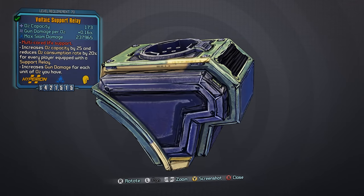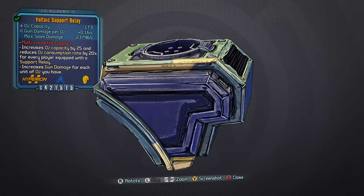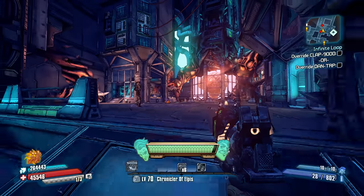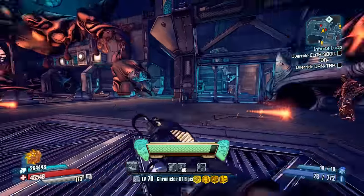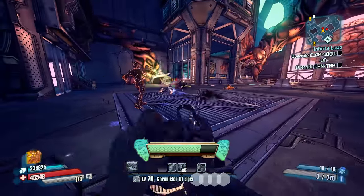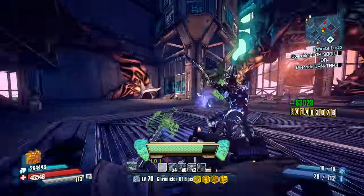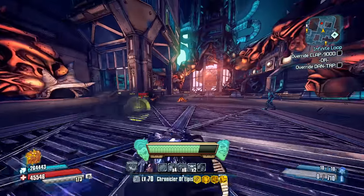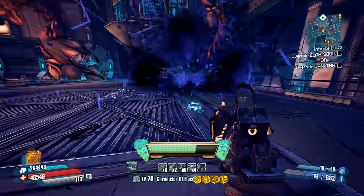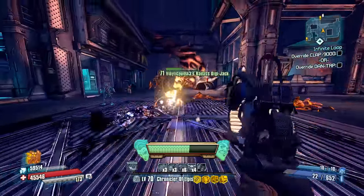Number 4: the Support Relay Oz kit. The Support Relay is the legendary variant of the Tranquility Oz kit, which boosts the player's gun damage depending on how much O2 they have. This makes it far more effective in an atmosphere where the player can consistently keep their O2 reserves full, maintaining the additional gun damage bonus. Unlike the Tranquility Oz kit, the Support Relay's special effect improves O2 capacity in addition to lowering the consumption rate by 20% for each player equipped with one — so if every player in your game has one, you get a fairly decent bonus to both properties.